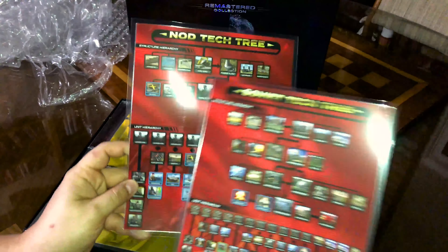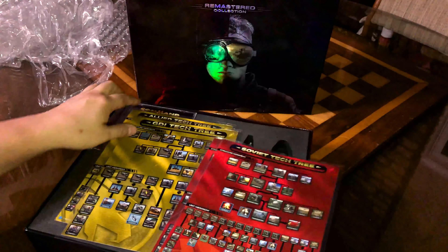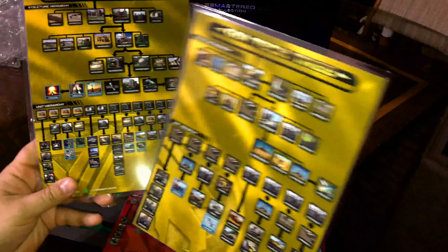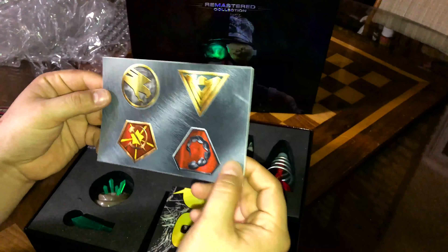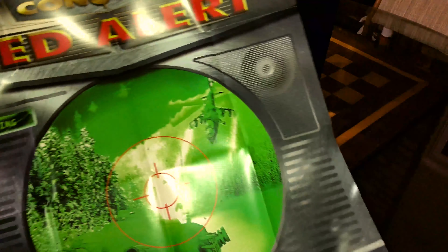Command and Conquer Remastered Collection. On the side you've got GDI and on the other side it looks like the Allied and Soviet factions. Let's open it up together. As I'm opening it you can see the ion cannon and the iron curtain on the sides, and over here that looks like — oh look at that — the gap generator and the Temple of Nod.